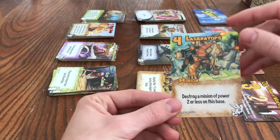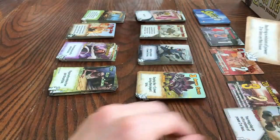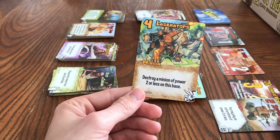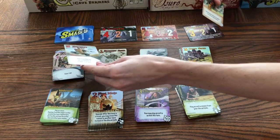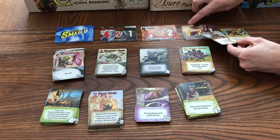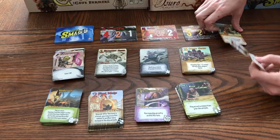Here's a minion that lets you destroy another minion when you play it on a base. So if Karen had a two-power robot on this base and I played this Triceratops — he says 'destroy a minion of power two or less' — that minion goes into her discard pile, and I now have four points on there. Once a minion is gone, its power points are gone too.